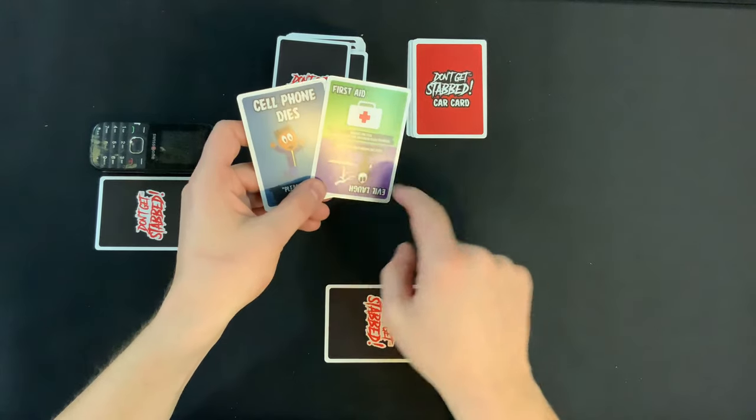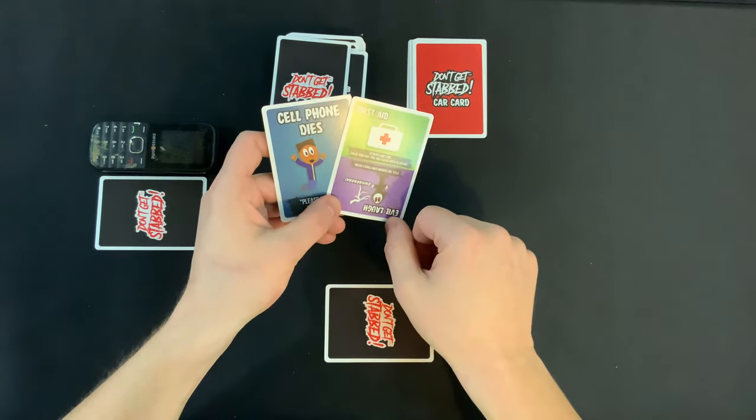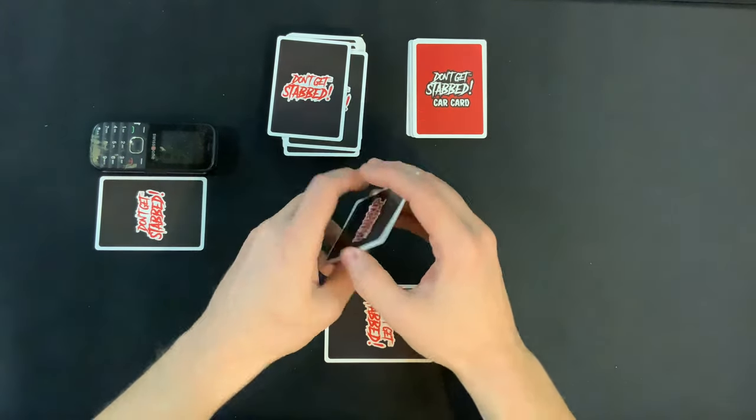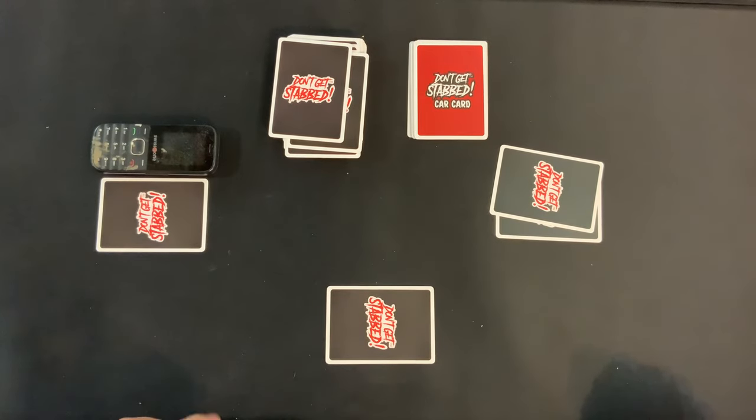I'm also going to look at the green part of the card, not the purple, because I am the victim — the killers use the purple card. This card is first aid: removes one stab, can be used at any time, and can be given to anyone. That's very nice, but for right now my turn is over. I can't do anything.